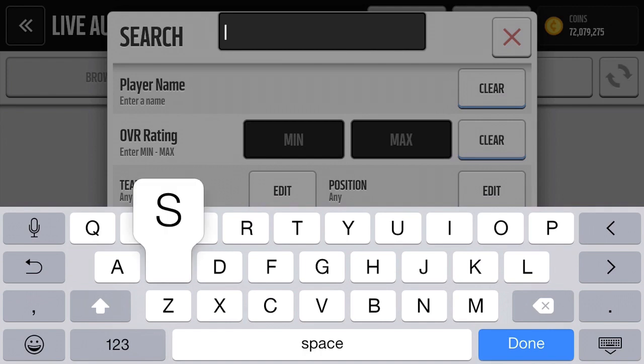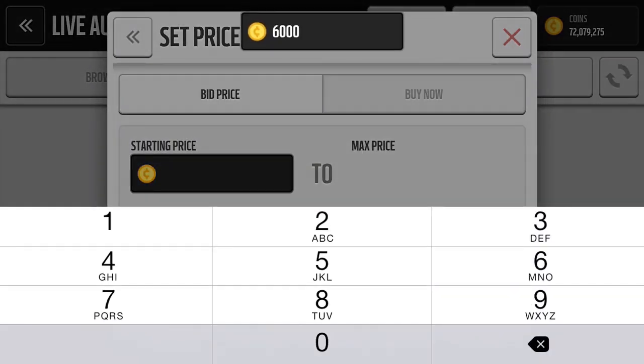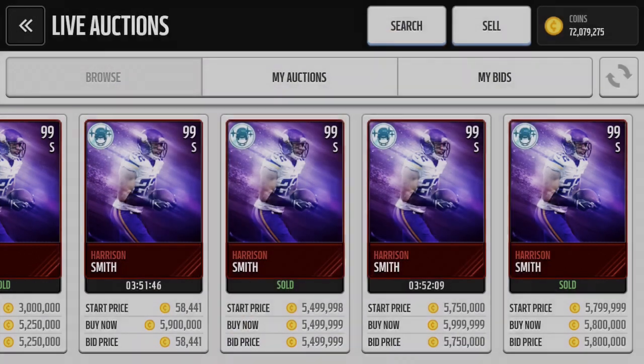Here's Harrison Smith — also 99 overall, going for about 6 million on the auction block. He has 94 speed and 98 zone coverage.